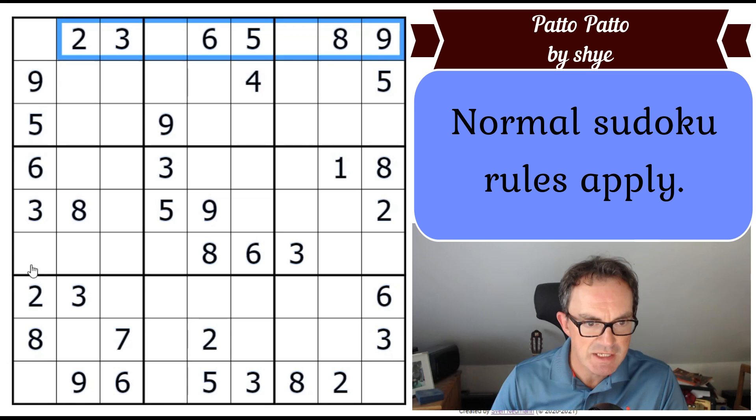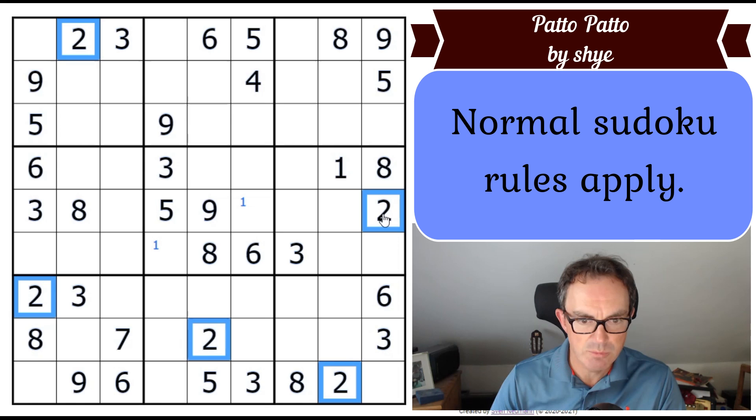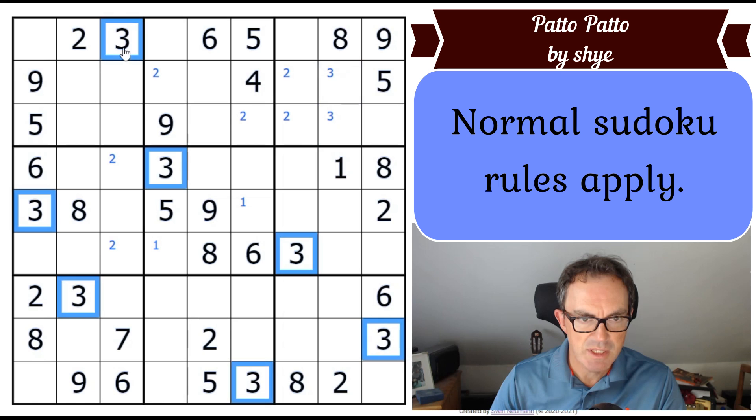I seem to have loads of digits in the outside rows and columns. Let's go through and see what we can find. One is a particularly bad place to start — we've only got one '1' in the grid. Twos — we have got more twos: two in one of these cells, two in one of these cells, two in one of those cells. Threes — we have got loads of threes up here and up here. Just this sort of X-wing on threes left to place.